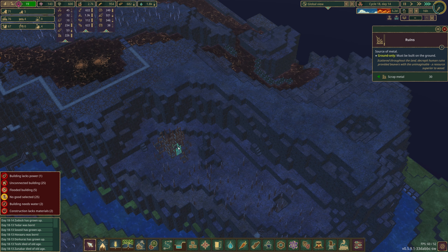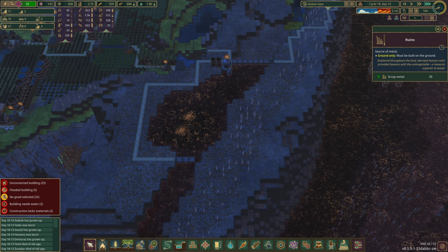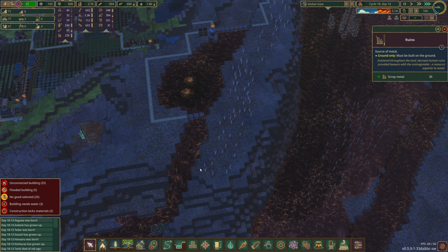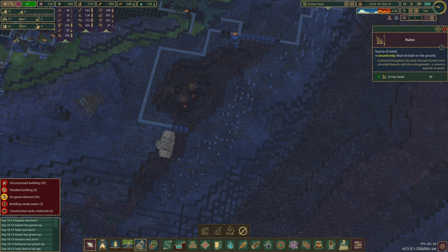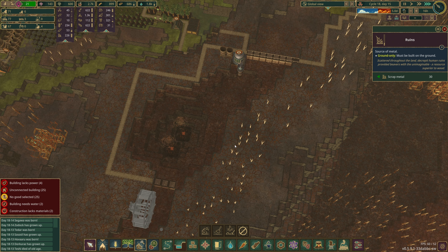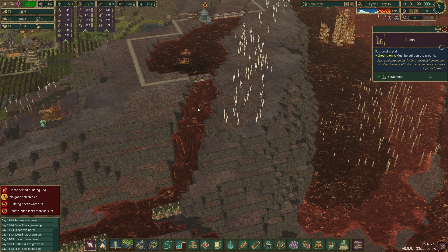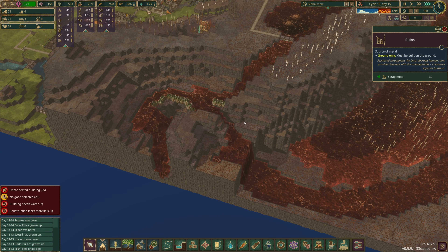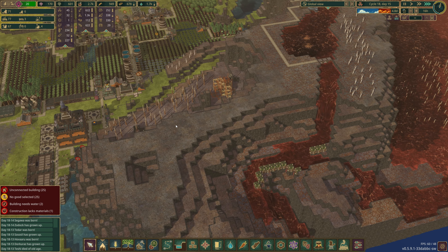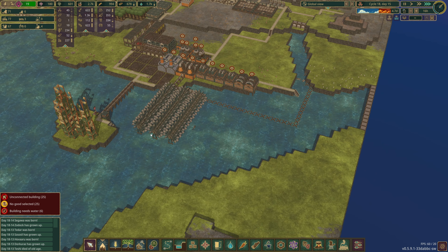We've got another stash of metal up here as well that we can make use of, which will be good. I'm not sure how we'll make use of this land, but I think if we make a four-wide channel making our way from these two and going through a bunch of water wheels as it comes around here and down into this — that'll be a cool way of getting power permanently pretty early, beyond the 1600 we're going to get out of this.